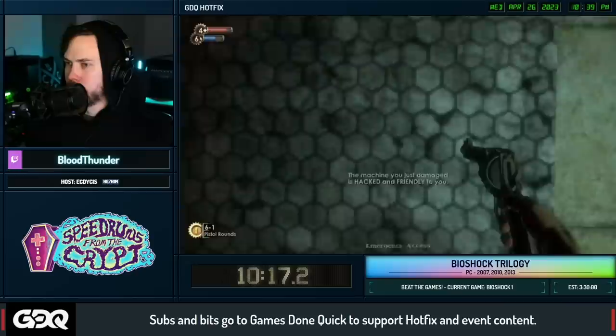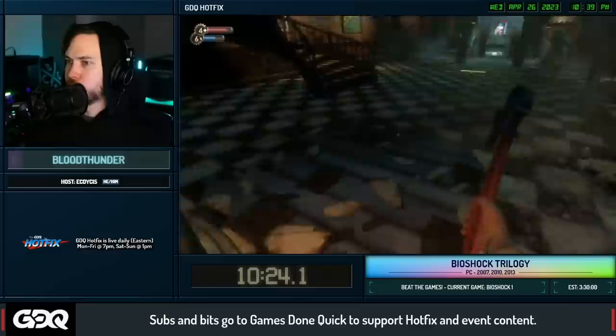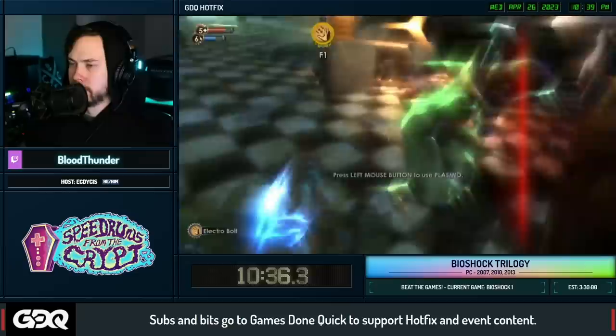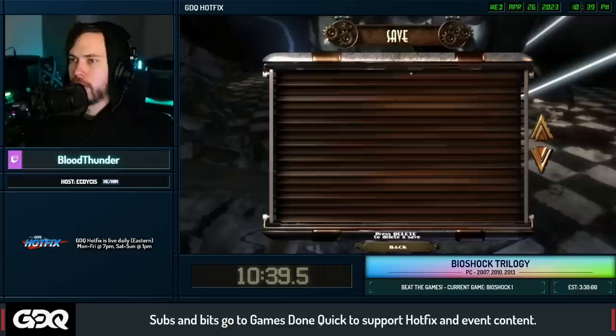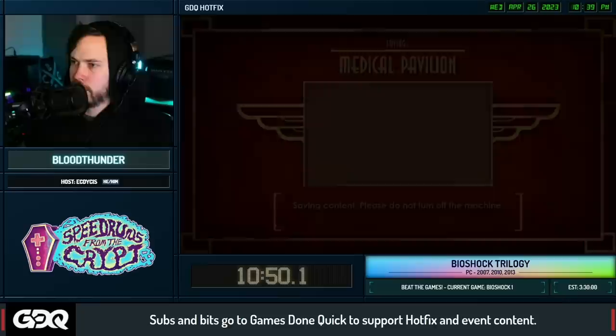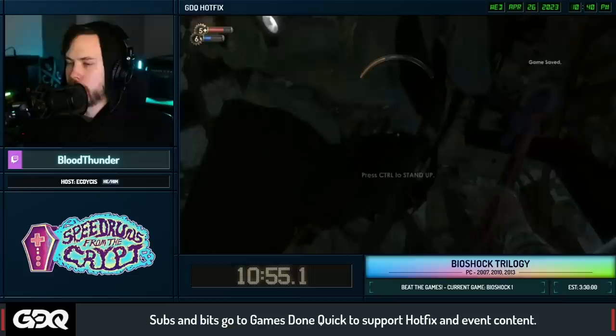We aggro the splicer and get her to chase us, damage her once so that when we hit her one more time she dies. This is very important as I'll explain. It's much easier to explain the second time around. We save here - it's very important that the splicer does not die until we want her to, and that she's in the right position. We're going to be saving a whole bunch because these tricks are pretty particular.